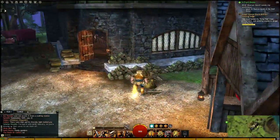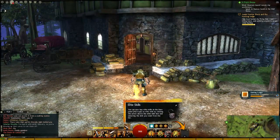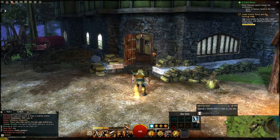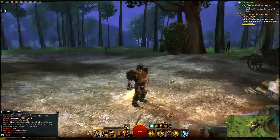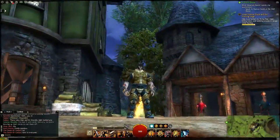Hello ladies and gentlemen, last weekend I dinged 30. At level 30 you can unlock your elite skill, as you can see over here. Since I bought the digital deluxe version, I have a skill called Mist Firewolf. It's like a pet you summon for about 30 seconds.